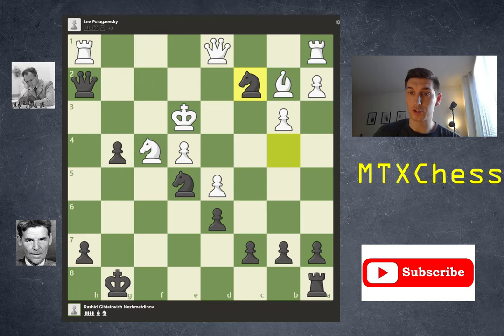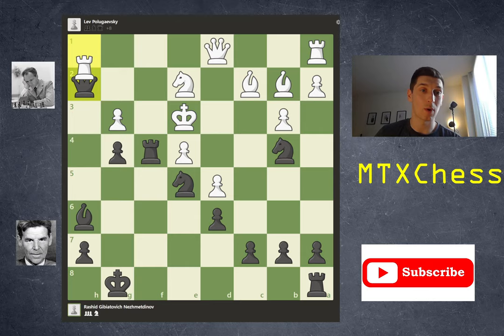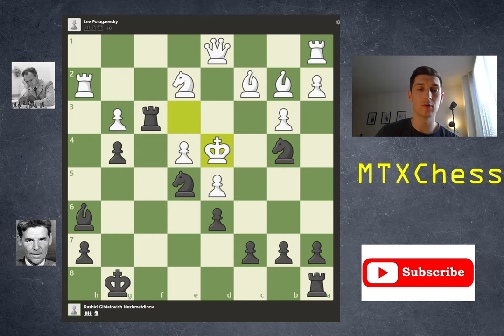So after rook takes f4, white can't capture without something bad happening. White simply plays rook takes h2, trying to pick up the queen. With two pieces under attack, the best way out is a double check — black plays rook f3 check. White plays king d4, and now another great move by Nezmedinov, a quiet move: bishop g7. After the king moved off that diagonal, the bishop wasn't doing much on h6. Moving to g7, where there are great discovered check and double check options, makes for a really exciting game.